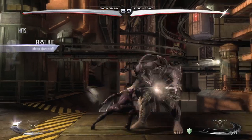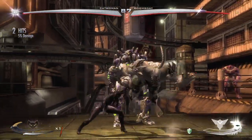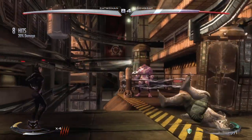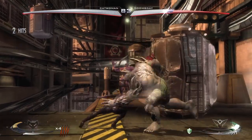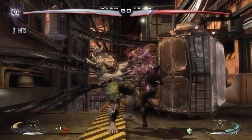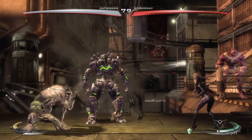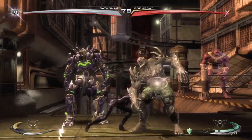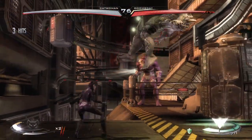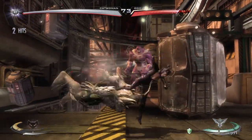This is traditionally a four-button fighter: light, medium, and heavy attacks. There is a fourth button and we will get to it. In case it hasn't been obvious, I'm very proficient with this character. The fourth button in question is known as a trait.